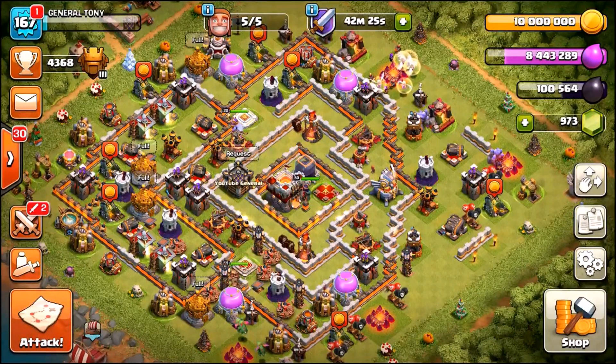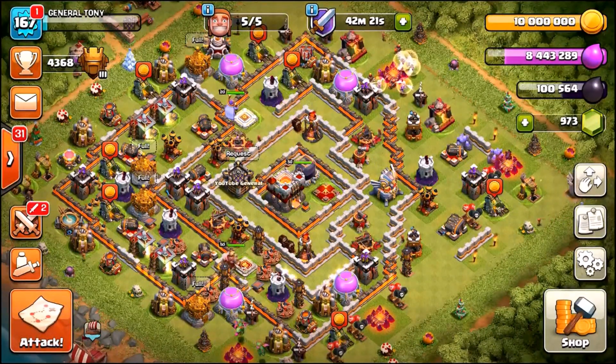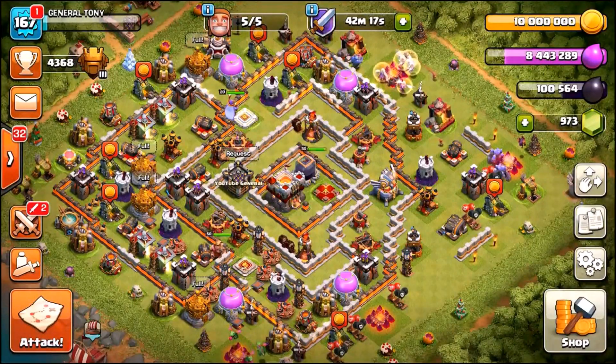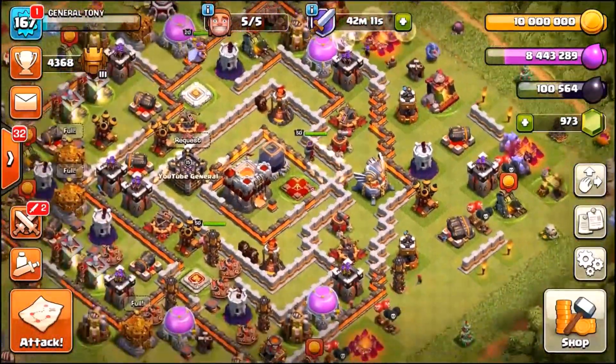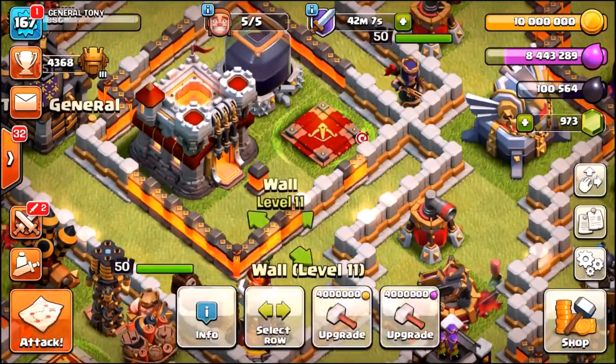We are back on the main village inside of Clash of Clans and we have got a lot to cover inside of this episode, including a giveaway. We've got 10 million gold and 8.4 million elixir, and we're still grinding to max out the rest of this Town Hall 11 base.